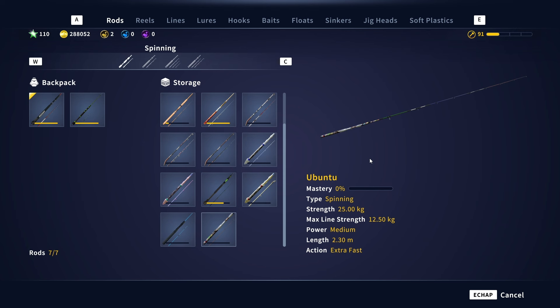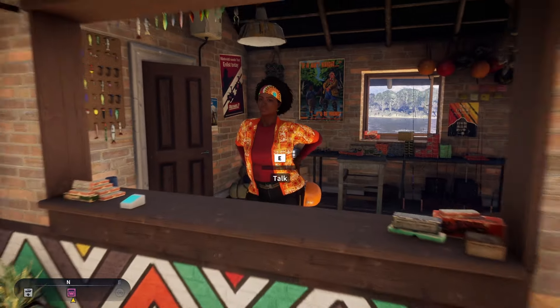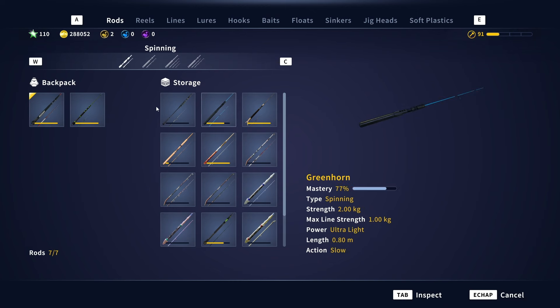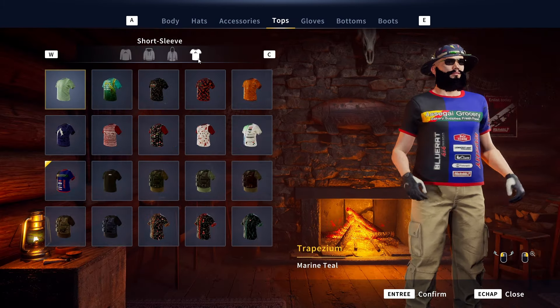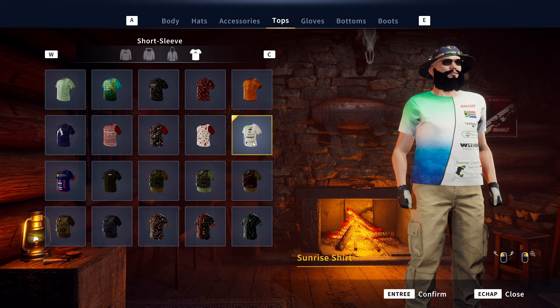I'm now in the storage checking my rewards. I got a Sunrise shirt and the Ubuntu. The Ubuntu is a spinning setup — 12.5 kilogram, similar to the Ice Vogel but a bit less. You can get it just by doing these missions. And here is the Sunrise shirt that you get as well. That was it for the video, guys — thanks for watching, have fun, bye bye!